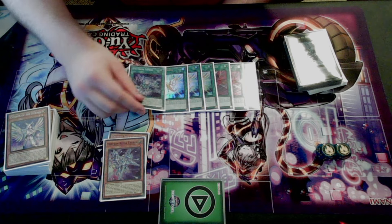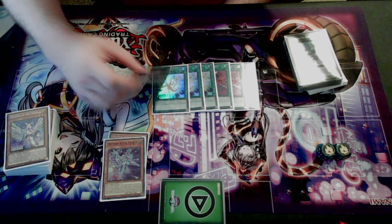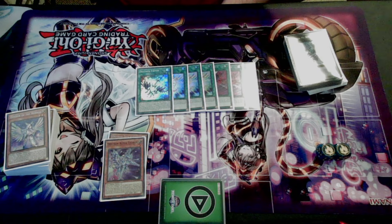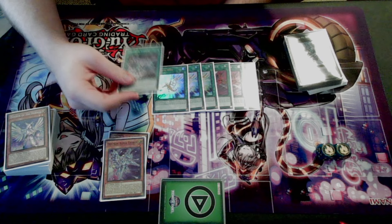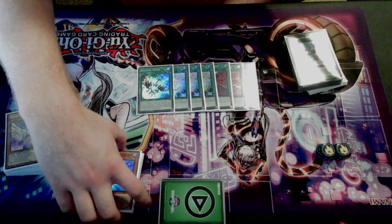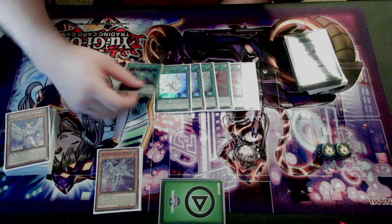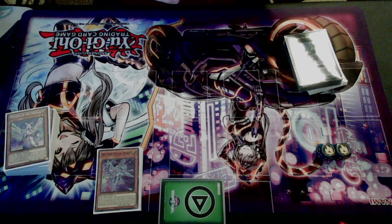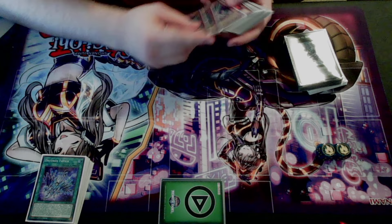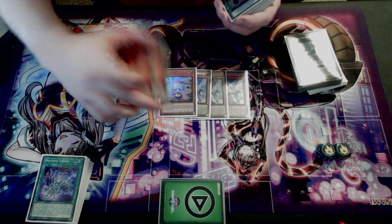Fafnir is actually insane - I'm going to bump this up to two probably. Against a Swordsoul matchup, you can decrease the level of Swordsoul Strategist or Moye, or the token, to level two or five respectively depending on what you do with the Vishuda. Then they kind of just can't play - there's no level six synchro they can make, which is insane. I missed it at one point: I was like, I won't do it on the Vishuda, I'll do it on the long one when they summon it, and that was a really dumb mentality - it cost me the game. If I had just used Fafnir on Vishuda I would have won, so definitely a misplay.